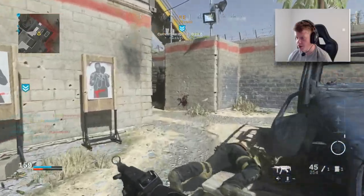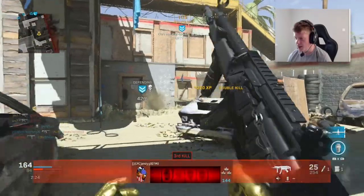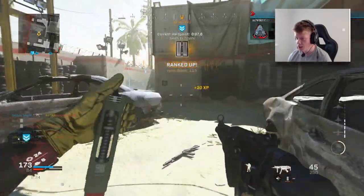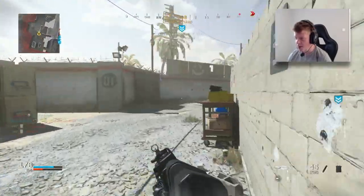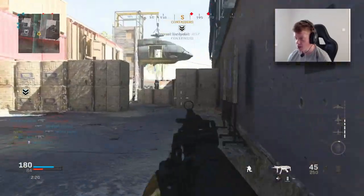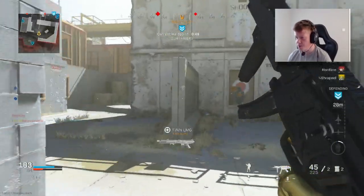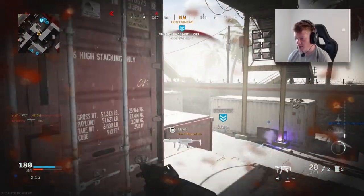I thought they'd be spawning around here but they're not. I'm loving the MP5 Tracer Pack so much — it makes this gun so much more fun to use. I don't know what it is about Tracer Packs, they're just so much fun. I managed to pick up a double kill there — definitely just a great addition to the game. I hope it's in Cold War as well, and I'd love to see reactive camos come back. I've missed reactive camos this year — watching your gun change colour and the camo become animated as you got kills was definitely very fun.